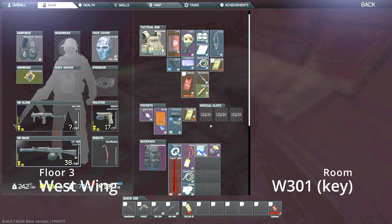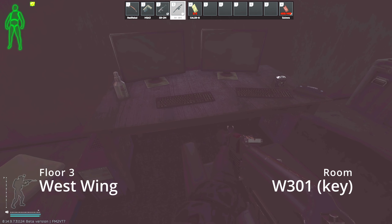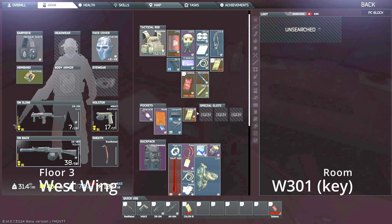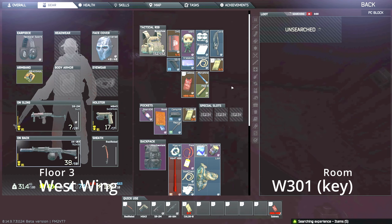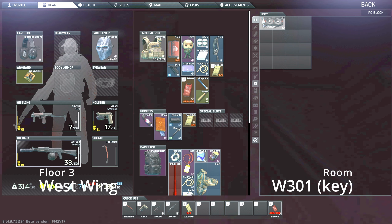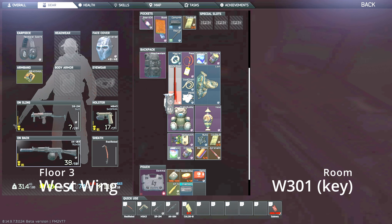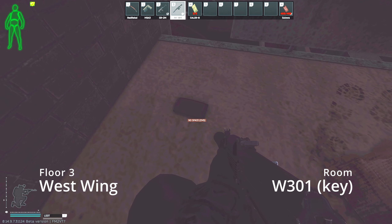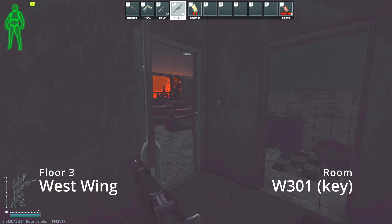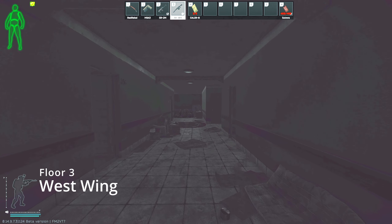I probably dropped the bandage to make room. It's always a little risky dropping heals in a game like this because you always want to have the ability to stop a bleed. I actually find a GPU — just drop a CMS real quick and trade that out for the Tetris as well just to be safe. You never really want to drop all of your heals because you never know what's going to happen — you just want to be prepared for anything.